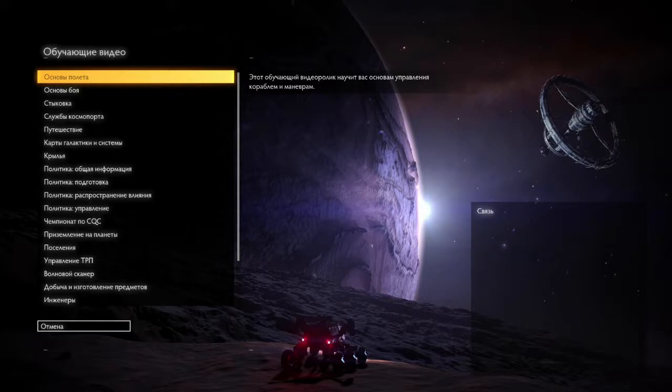Правило первое: спешить некуда. Правило второе: вам спешить некуда. И правило третье: в игре Элит спешить некуда.